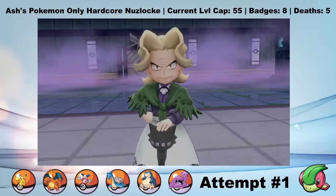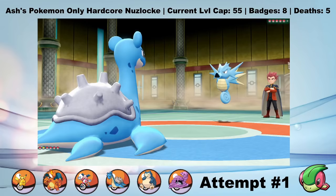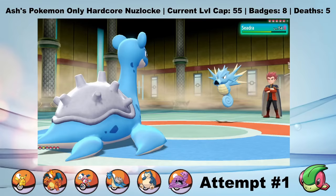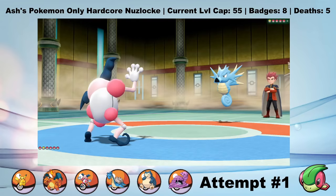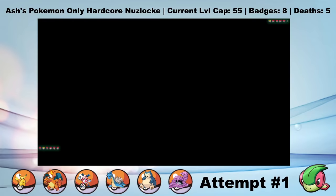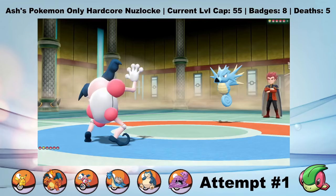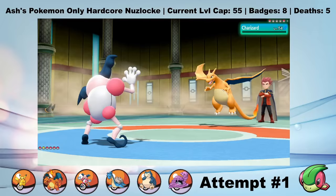The final Elite Four member is Lance. He leads Dragonair. The plan is to bait a Dragon move with Big Shellos, switch to Old Mime Jr., and then set up. But it turns out that Big Shellos baits Hyper Beam. I go for an Ice Beam for some small damage, and hilariously that freezes the Dragonair. And then what happens really has to be seen to be believed: Dragonair stays frozen as I set up a Substitute and then 6 Calm Minds. Including the turn I switched, this Dragonair stayed frozen for 8 turns. There's a 20% chance to unfreeze every single turn you're frozen, so the odds of this, including the 10% chance to freeze in the first place, are about 1.68%. That's hilarious. Obviously the rest of this battle is a complete wash - Psychic one-shots every single one of Lance's Pokemon.